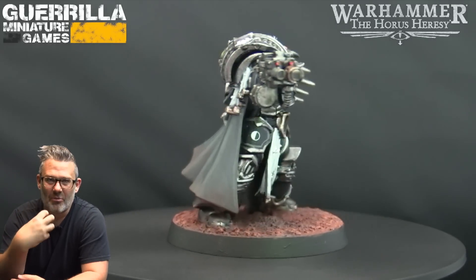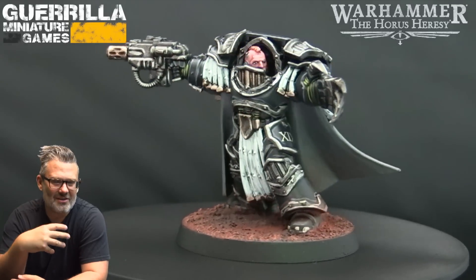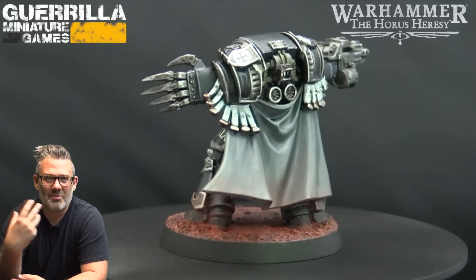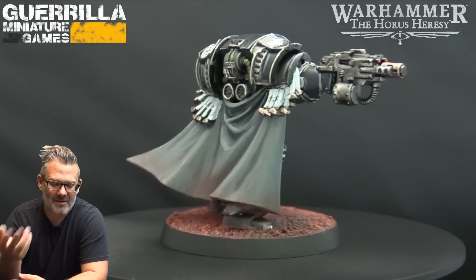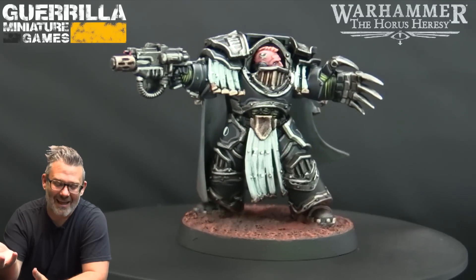I gave him a cool head and you'll notice he has a very different flesh tone — almost like an albino, almost sickly-looking pale tone, like the rest of my Raven Guard. I figured he's a Terran, he's from the Unification Wars, so he's got a ruddy pink like Bugman's Glow highlighted up with a bit of white as the flesh tone, and it makes him stand out. I think it's cool — so this is actually my Praetor for my games.